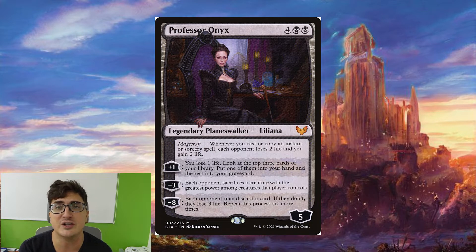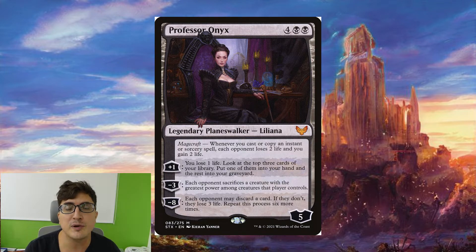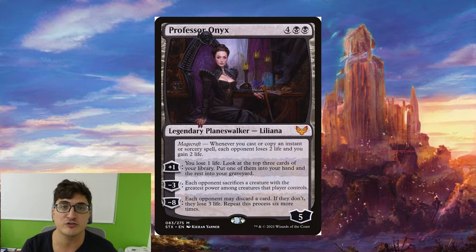Professor Onyx is going to gain us a bunch of life with all the triggers from spells we're playing, and it's fairly easy to protect with all the kill spells we're running. She's going to draw us cards with the plus one. And then the minus ability is really good because each opponent is going to sacrifice a creature, which means a bunch of triggers for Toshiro.